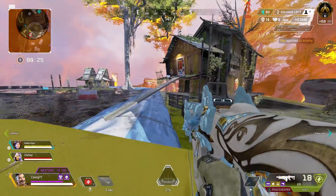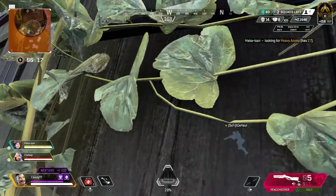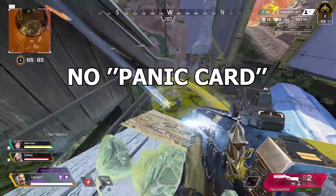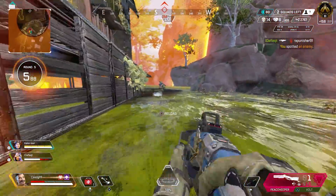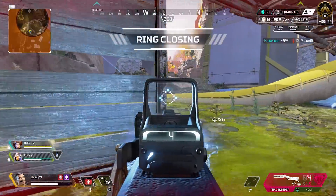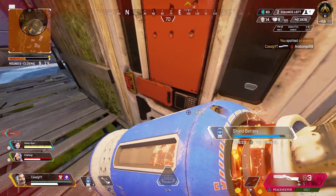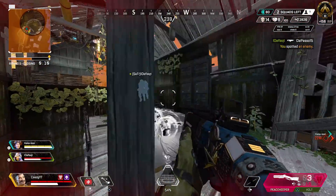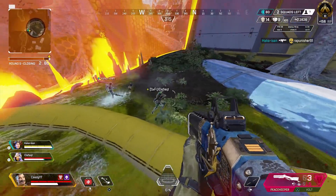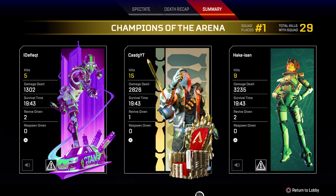Another weakness is that Fuse cannot really run away or use a panic card or provide cover instantly if necessary. You can provide visual cover with his ultimate, but you only have that every now and then — and if you miss it, you're screwed. He's not a Wraith who can void away, or a Horizon who can beam up to the sky, or a Bangalore who can just smoke and run away. That's the problem with Fuse — you've got to use him in a tactical way. He's more for teamwork than playing as an aggressive solo player.